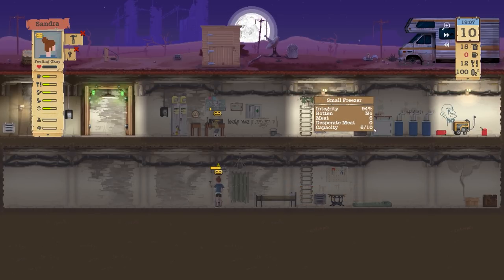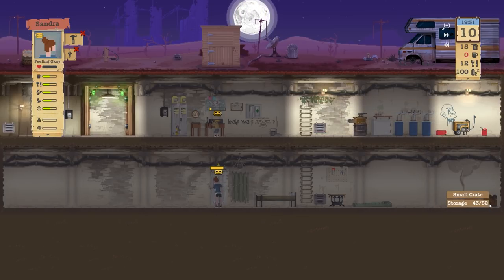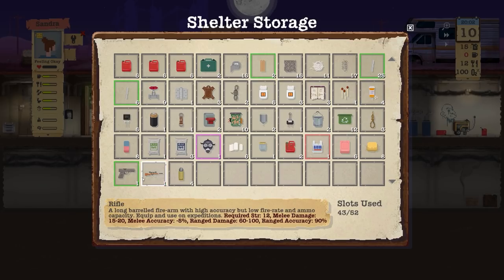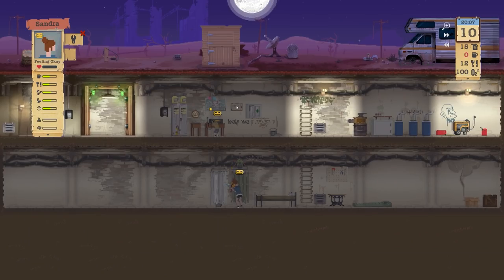Just checking the integrity — a lot of these are a little bit damaged. Capacity is good on those, those are fine. The ones that need repairing — capacity is 43 of 52, so we probably need to start using some of this stuff. I'm going to check the storage: there are matches we can get rid of, a battery, some weapons, and actually some decent antibiotics.